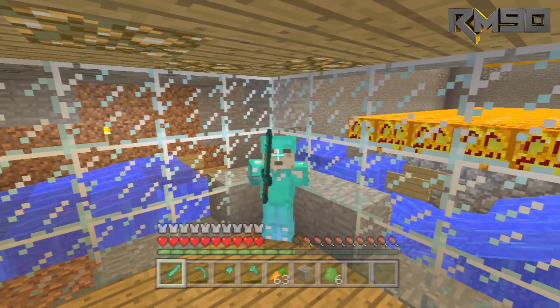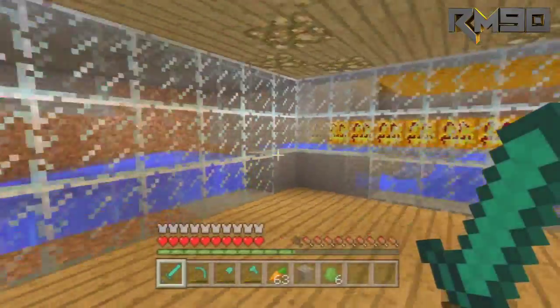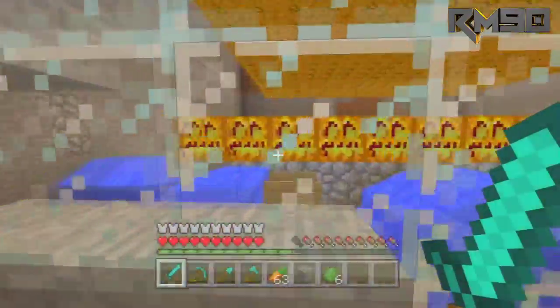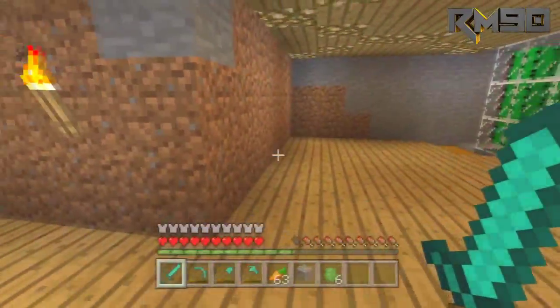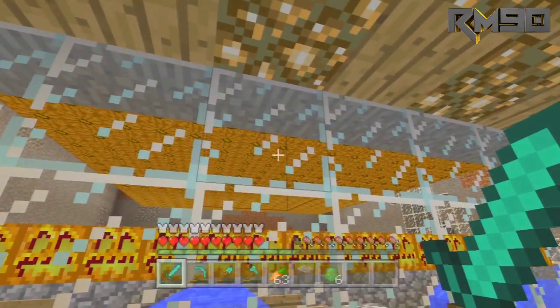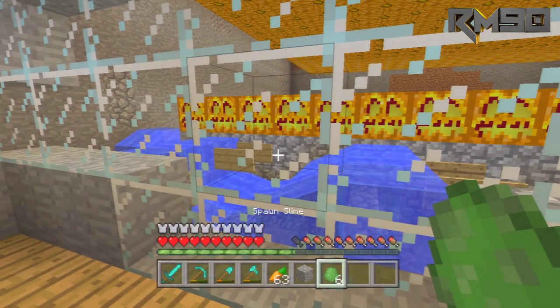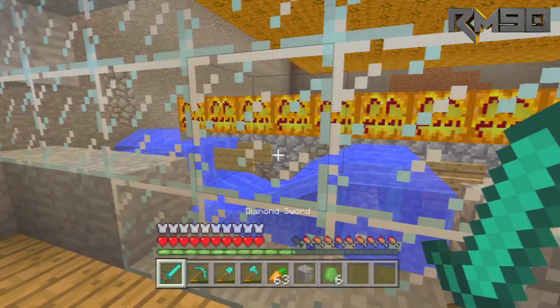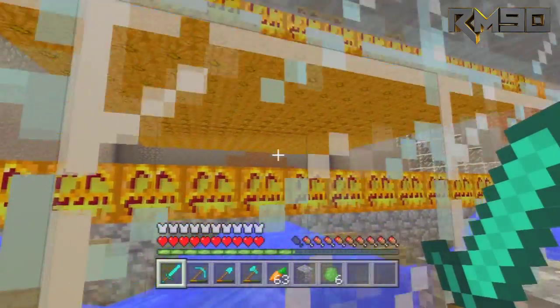Let me show you what we're doing here - we are in the slime farm and I've done a lot since y'all last seen this. I've pretty much completed it. I went into creative mode real quick and gave myself six slime eggs so I'm able to spawn slimes and we don't have to wait, because I really can't predict when they're going to spawn or how many they spawn per hour.